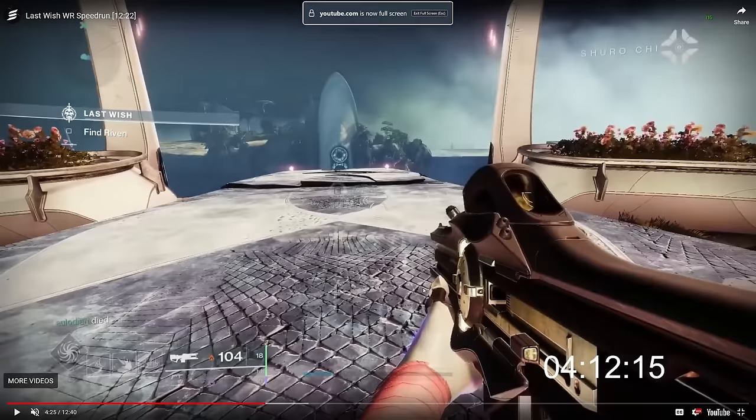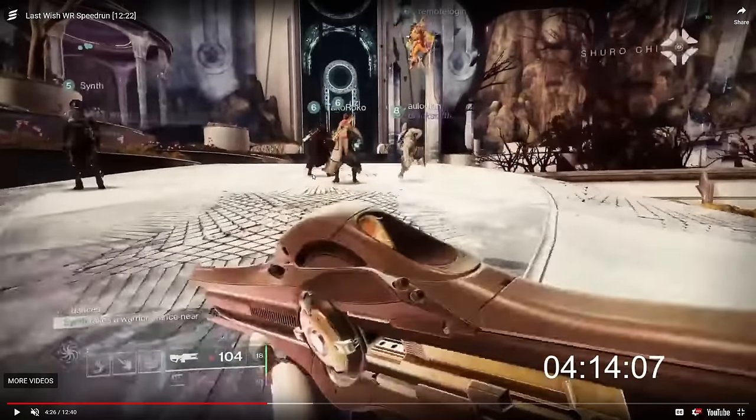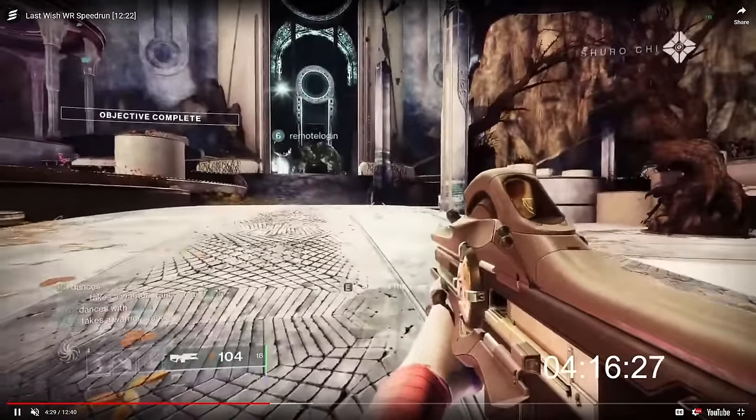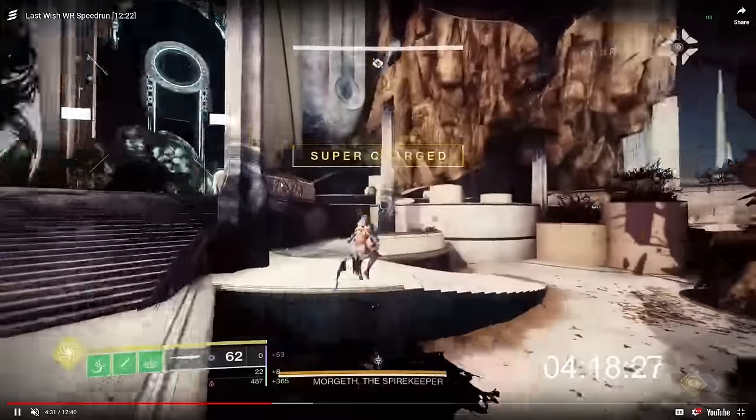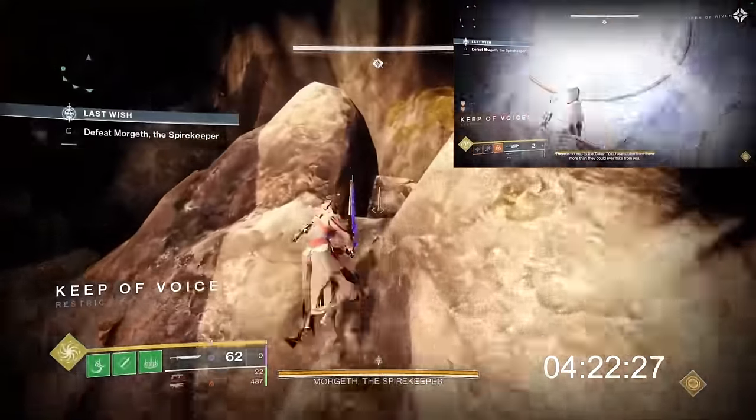In this Morgeth load zone transition, the fallback spawn is actually right at the Morgeth encounter. So as you enter the load zone, Allodian takes care not to touch the ground for too long to set his spawn — bouncing up and down — and throws a crystal. Since he hasn't set his spawn and the game can't use the normal default spawn, he teleports to the fallback spawn right at the encounter.